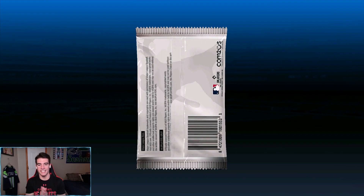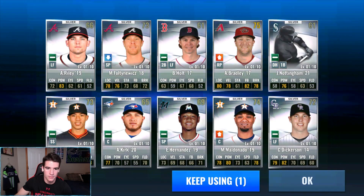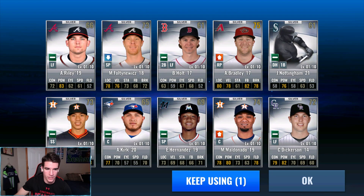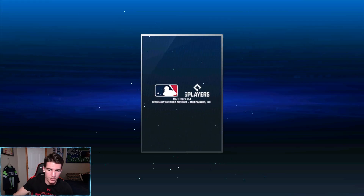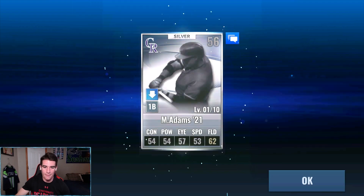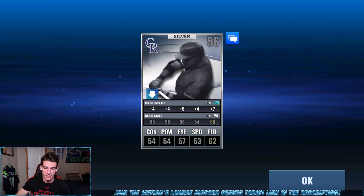Let's do this thing — first ten silver player packs. AKs is the goat for pulling primes from these. We got nothing. Let's see if there's anything we can use as upgrade material — not looking like it. We got a Carlos Correa over there. That was when he was a fetus — he looks so young in that picture. Adams. Wow, that is a beautiful card right there. Holy cow, 56 base.